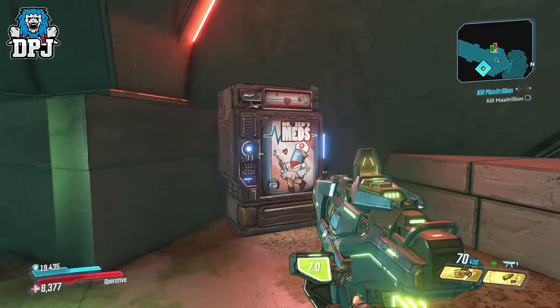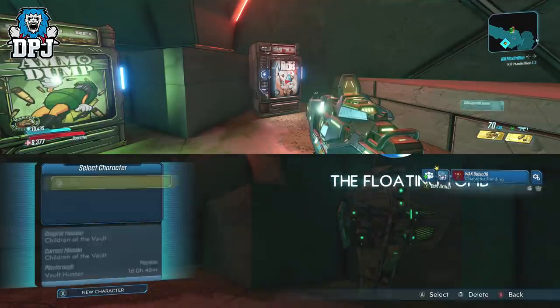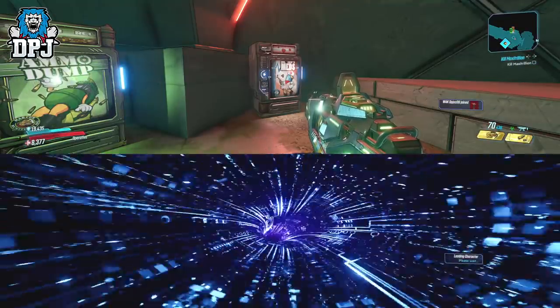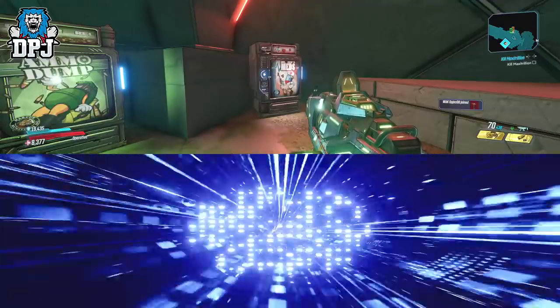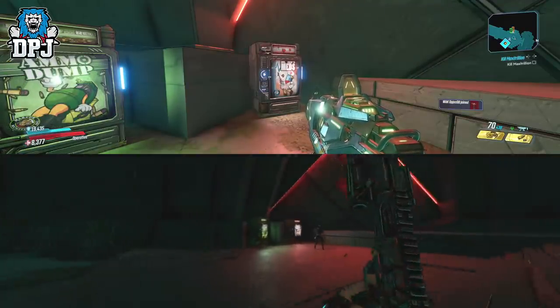Once you've done that, on the first controller press Start, then on your second controller press A or X to join back. Select that Vault Hunter and you will join just as quickly as that, being able to check that vending machine again for fresh loot. Just rinse and repeat this process.